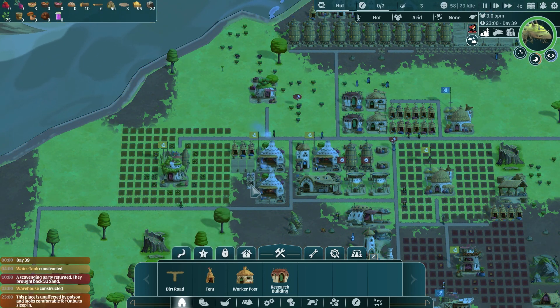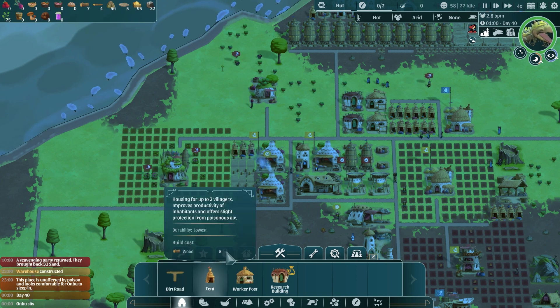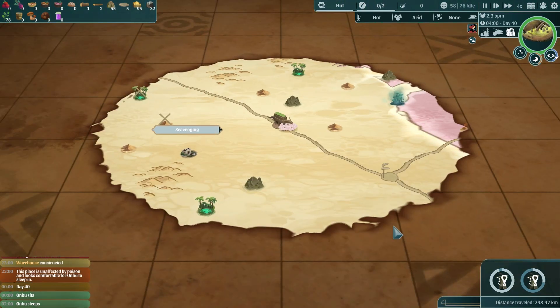I cleared out a lot of room because I know we need to build more. Let's add new farms over here. Oh no — don't sit down, Ambu! This is a terrible place to sit. We are not getting water, we are not getting food right now. Worst time to take a nap.